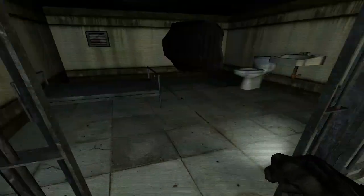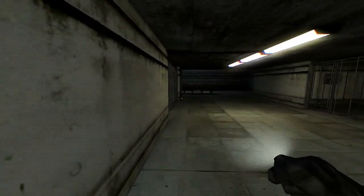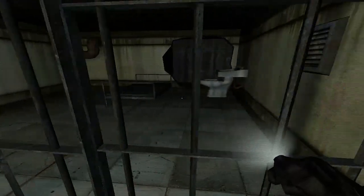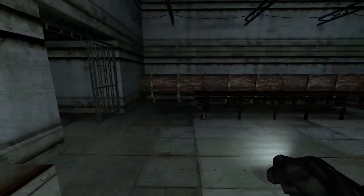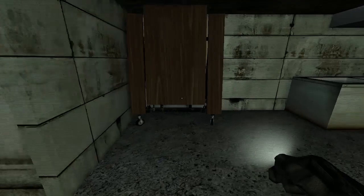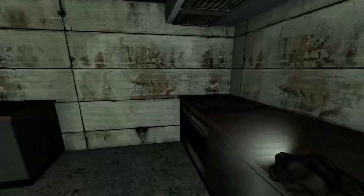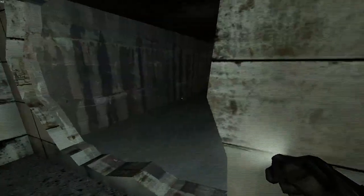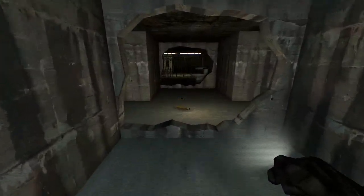We have glow sticks. Looks like every prisoner has broken out of here — all the walls have been smashed down. Okay, we haven't been here yet. There's a glitch. Frame rate is good — 90. Let's go right.